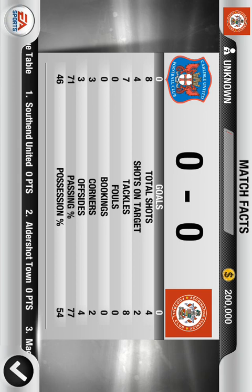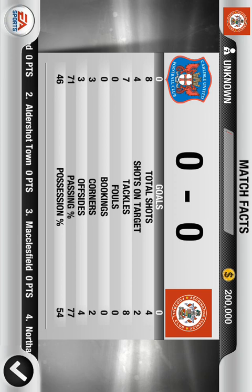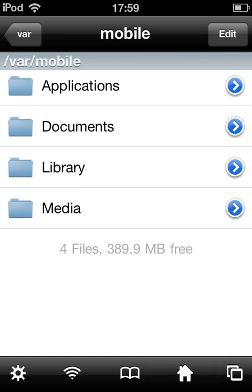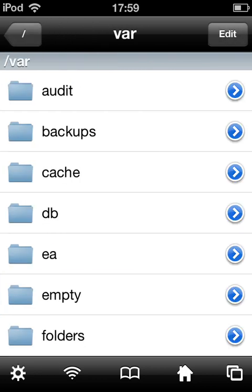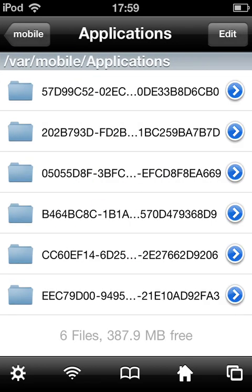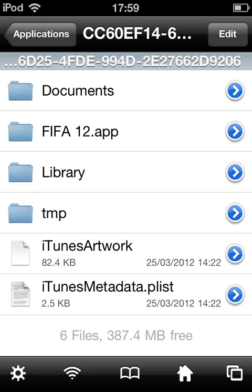Now I'll show you how to win every game. Go into iFile and press the home button. You want to start by going into VAR, then all the way down to mobile, and into applications. These are the applications on your device — you need to find FIFA 12.